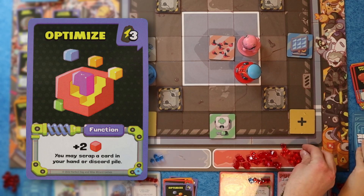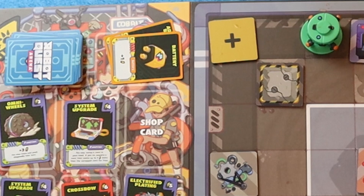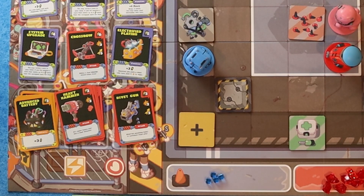I have Optimize for two victory points — I can scrap a card in my hand or discard pile. I'm going to scrap a battery in my discard pile. Then with four to spend, I'm drawing too many batteries, so I'm going to buy a Rivet Gun. All right, your turn — because both of my robots are in the middle, I have an extra battery, so I'm going to move him up.